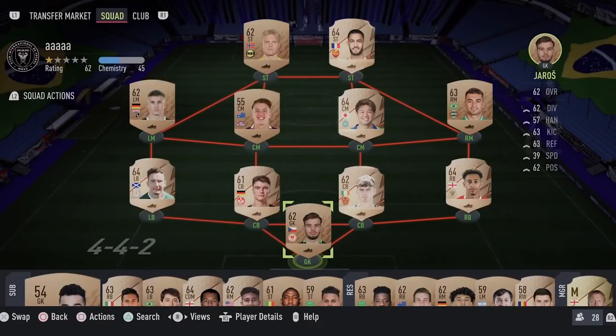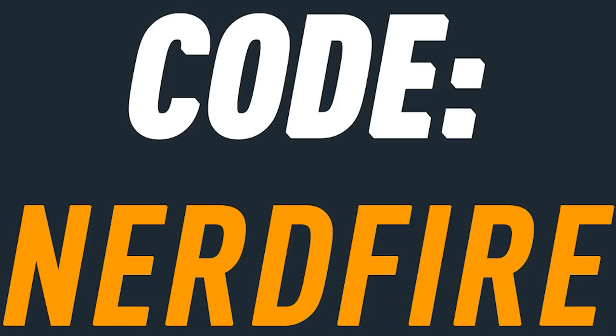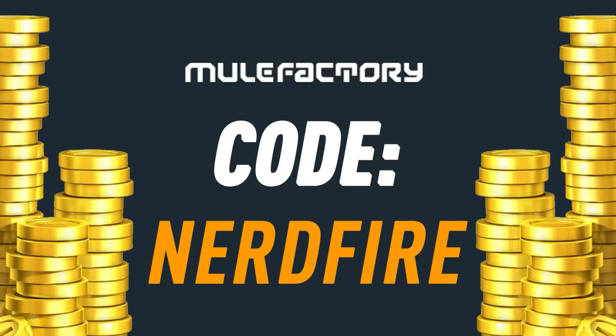Do you guys want to kick start your FIFA 22 team off with a bang? Head over to Moogle Factory dot com for the cheapest, most safe and reliable coins, and use the code NerdFire at the checkout for five percent off your order. Get yourself some FIFA coins to boost your team right now.